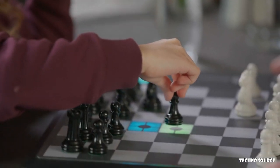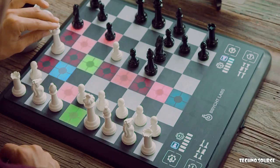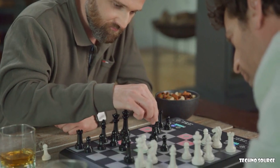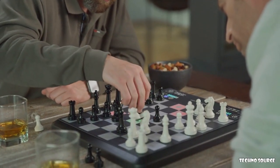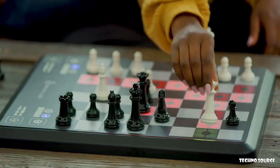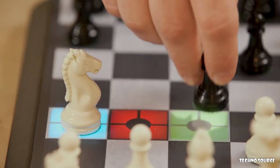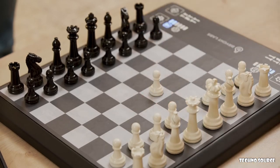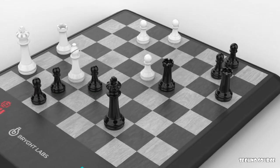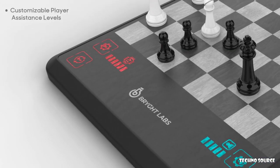The board lights all its possible moves. If you already know how to play, ChessUp will teach you how to really play — sacrifices, endgames, forks, defenses. ChessUp knows them all. The AI reads the board and shows you all possible moves with each piece you choose.